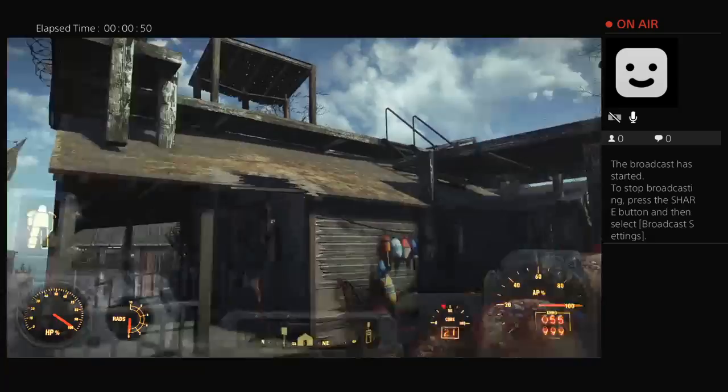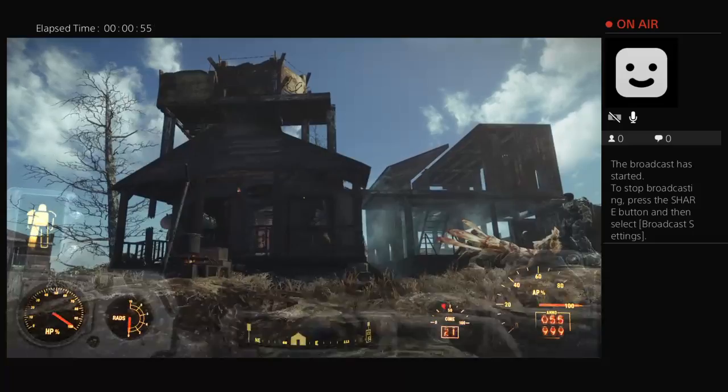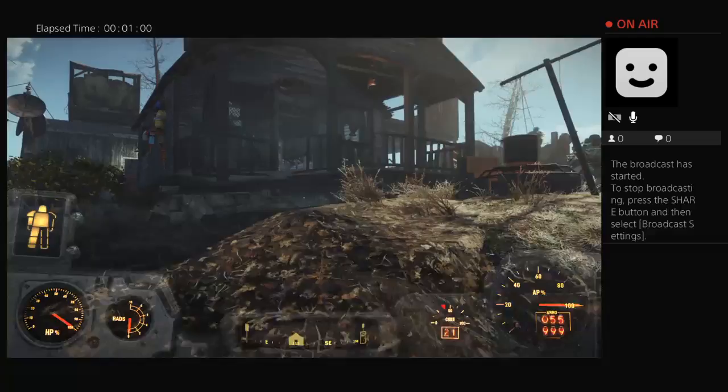Far Harbour twinned with Innsmouth, I'm pretty sure. Even some of the settlers look like they've got the Innsmouth look, if you ask me. That only makes sense if you know H.P. Lovecraft.